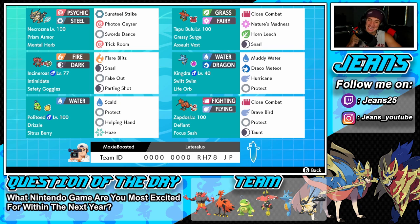I cannot believe we lost that one. We had a great play with our Mental Herb on Necrozma, the Bulu came up clutch hitting big shots, but with Kingdra I should have kept my eyes on the rain turn count and played it a little better. I would have gone Draco Meteor on the second turn instead of Hurricane — that would have taken him out. But that's going to be it for today's video. If you enjoyed the content, smash that like button, click that big red subscribe button, spread some positivity, and I'll catch you all in the next one. Peace out everybody.